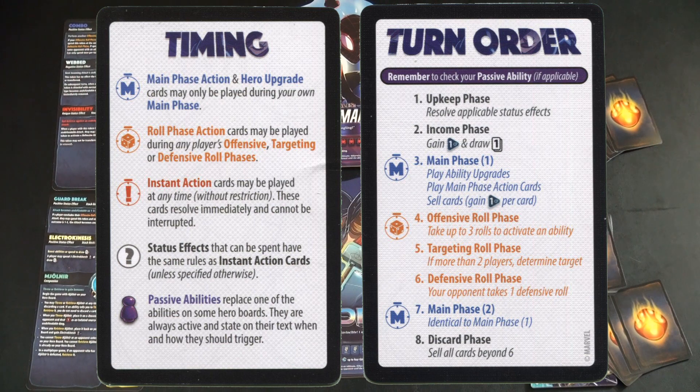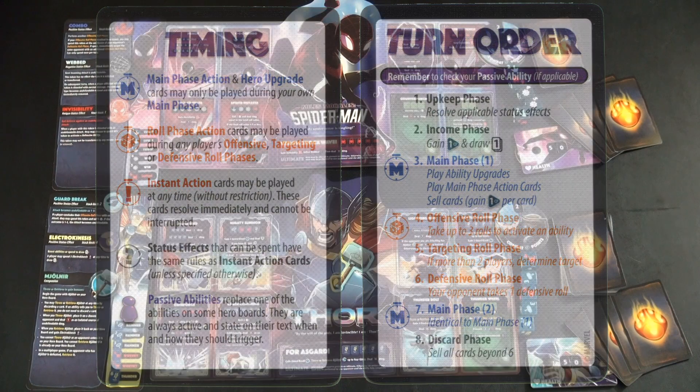It takes what feels like a lot of information and makes it very checkmark-friendly and easy to go through. Your general turn order each time is: you have your upkeep phase where you resolve any status effects on your board. After that, you have your income phase where you gain a combat point and draw a card. Then your main phase where you do whatever you'd like with your cards. Then your offensive roll phase, where people get to defend against your attack. Finally, you get to do more things with your cards at the end of the round, and you have a cap of six cards in your hand.